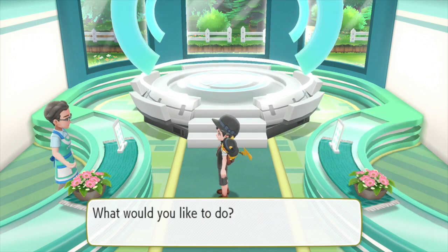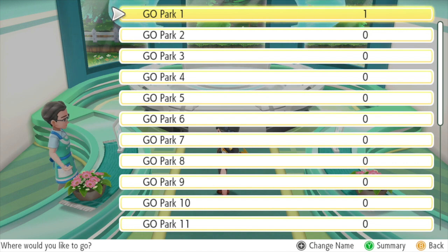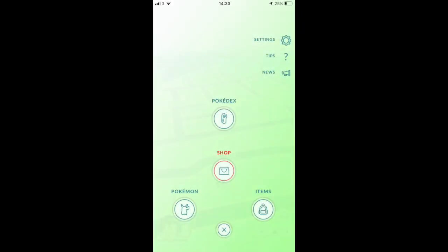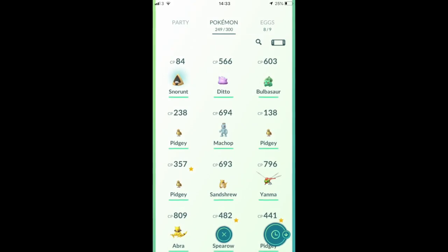Once you've actually brought something in, you want to enter your GO Park. You choose the GO Park that you've got a Pokemon in — I've got one in GO Park number one, so I can just choose that and go in. However, you need to know the steps to actually activate all of that. The first thing you need to do is on your Pokemon Go app — bring up the main menu and click on the Pokemon button in the bottom left hand corner, and that will bring up this screen.